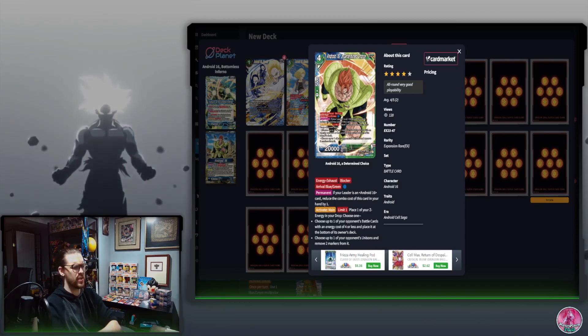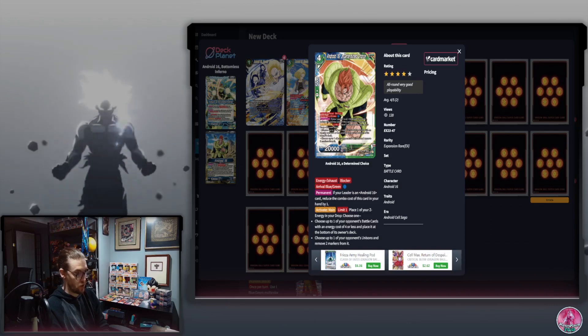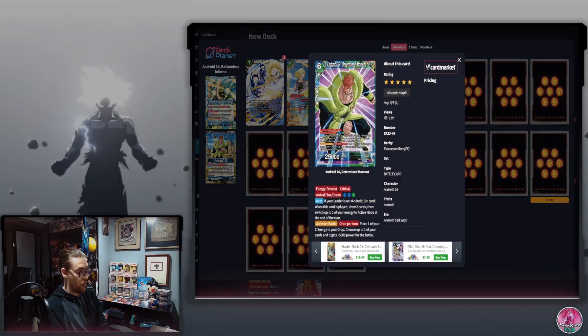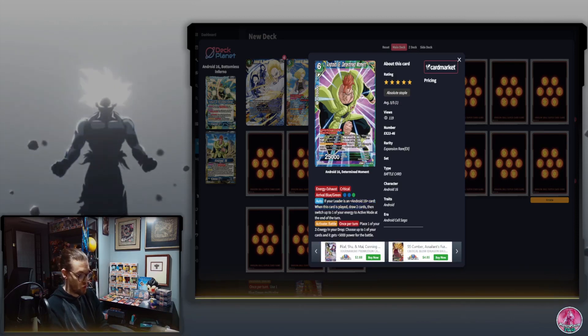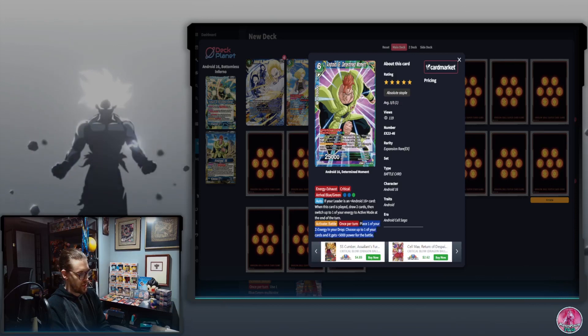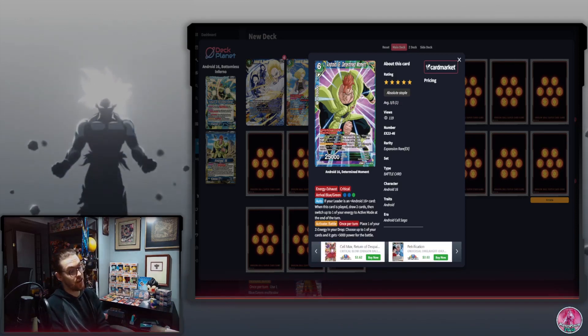Determined Choice replaces the old Limitless Engager as the free 5k combo card. Another good addition is Determined Moment — a three-cost arrival 25k crit. When your leader is Android 16 and this card is played, you draw two and switch one of your energy to active mode at end of turn, making it a replacement for the Boo Unison. It also activates battle to place one of your energy in the drop and give one of your cards 5k for the battle.